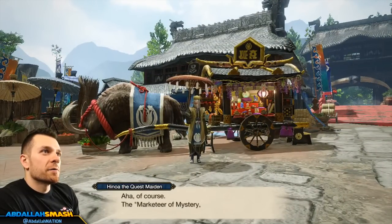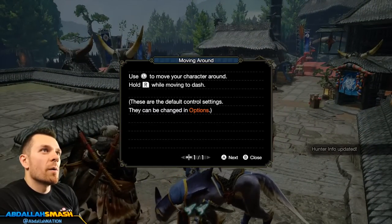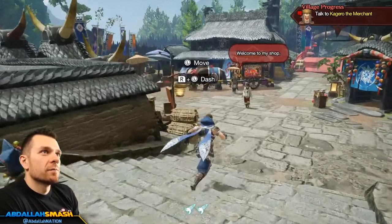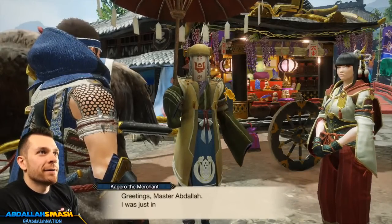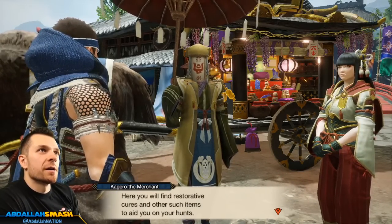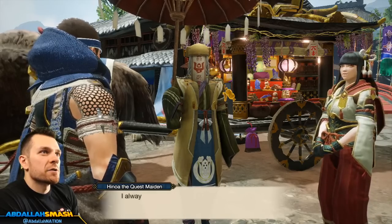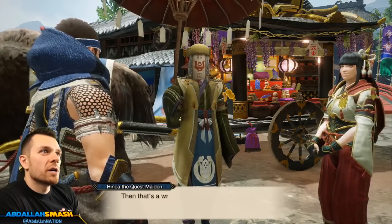Where should we start? The Marketeer of Mystery — Kagero the Merchant. Hold R while moving to dash. Let's get shopping. Here you'll find restorative cures and other items to aid you in your hunts. I often diversify my stock and provide special offers for hunters — items at half price. Thank you, Kagero. We'll talk to you later.